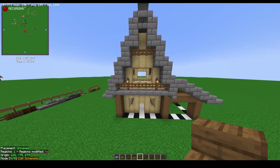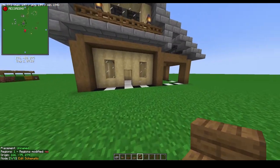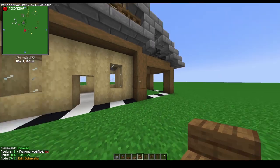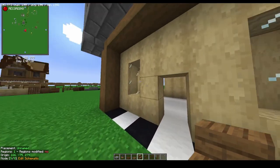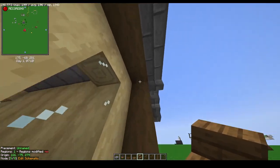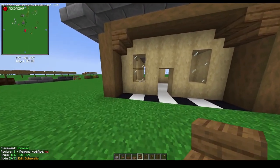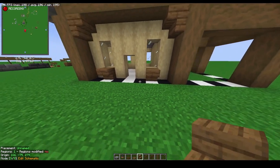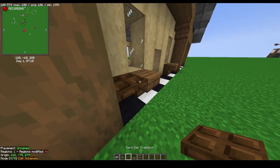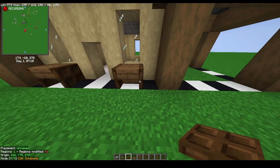Now that you've added detail to the top, go to the bottom part of the build and finish detailing the three walls. At the very front, in the top left and top right corners, do an upside-down stair to give a little arch. Underneath the two windows, do one stair out upside-down, then on the sides of those stairs place dark oak trapdoors to make it look like a standing architectural piece.